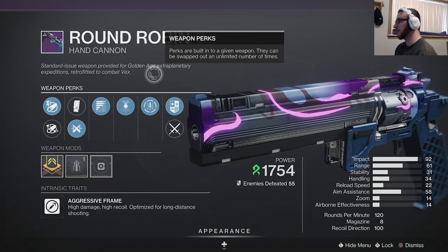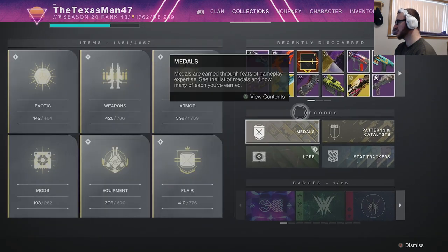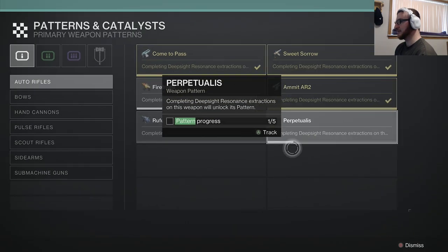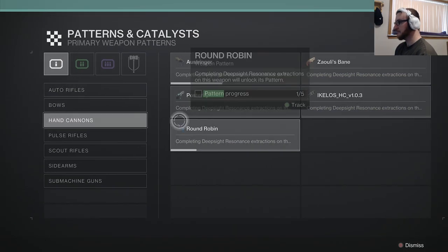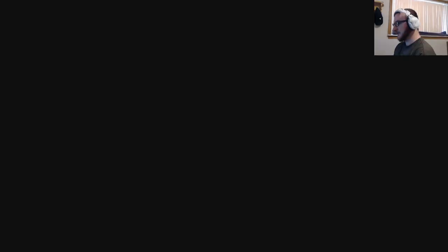If you go over to your Collections tab, Patterns and Catalysts, you can go to Hand Cannons right here. You can see that if you get five of them completed for the Deep Sight Resonance extractions, you can actually have your own craftable perks on the weapon itself.